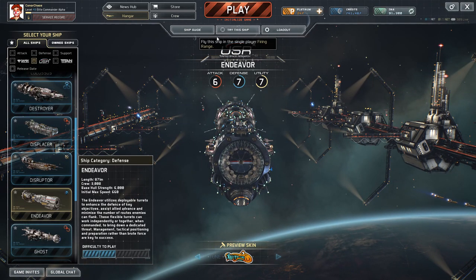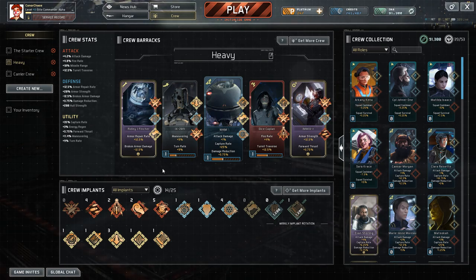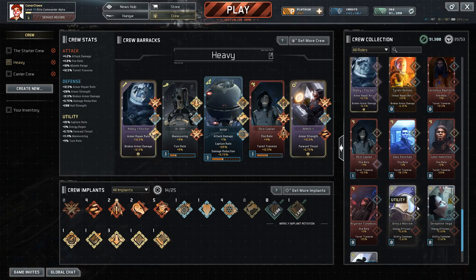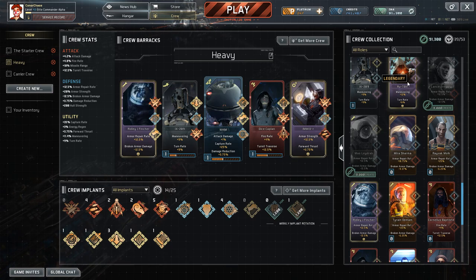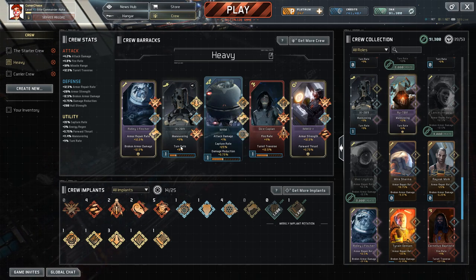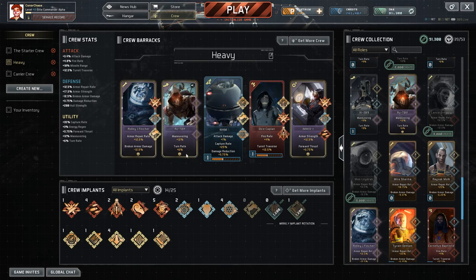In regards to the crew, I'm still working on it and haven't got all the implants I want. What I was trying to do was get an all-robot or AI crew. I've got IMAXR, I've got Wim, I've got AX-209 of course, and I have Ridley Jeff Fincher. I do have Rutolf somewhere. I haven't actually selected him yet because I want a better turn rate in my heavier ships, but now that I'm not in those heavier ships I'll switch Rutolf in because I want better manoeuvring.